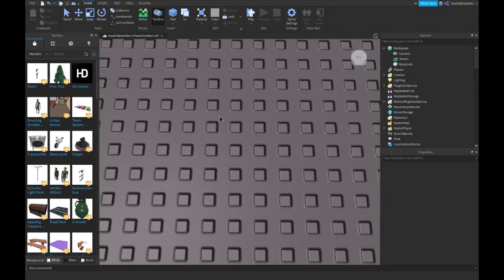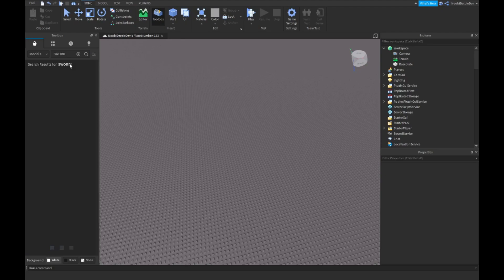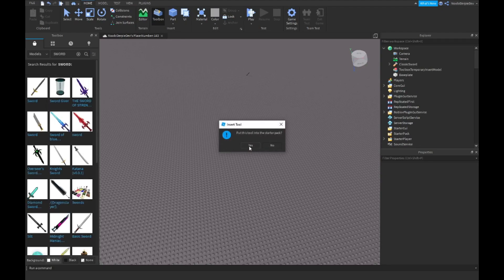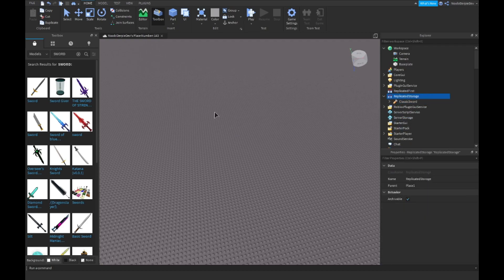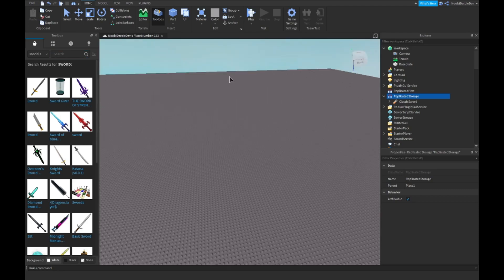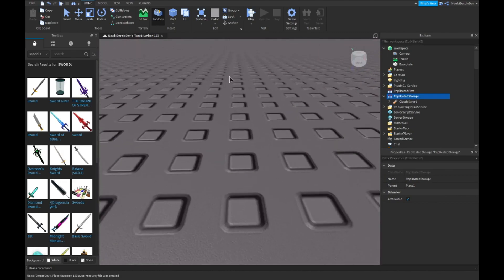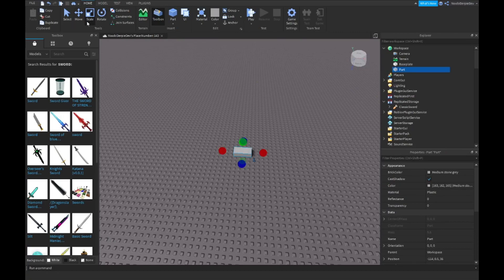So what you want to do is give the person an in-game item for this tutorial. I'm going to get a sword and replicate a storage. Then what I want is that you have to click two buttons.